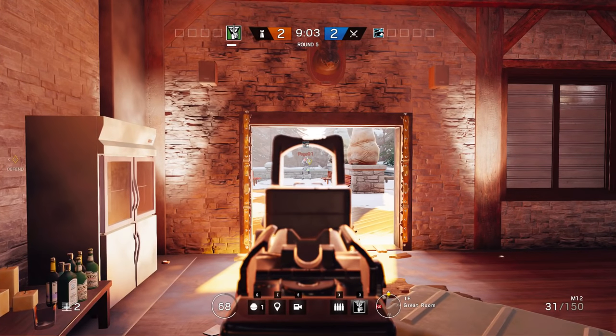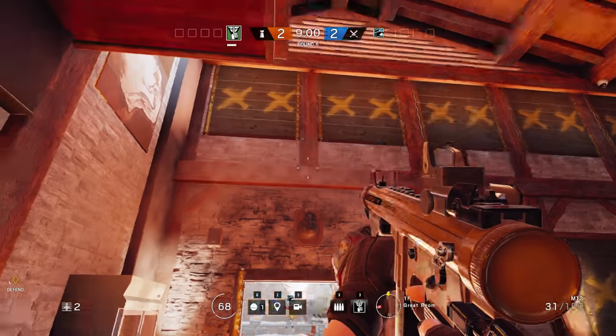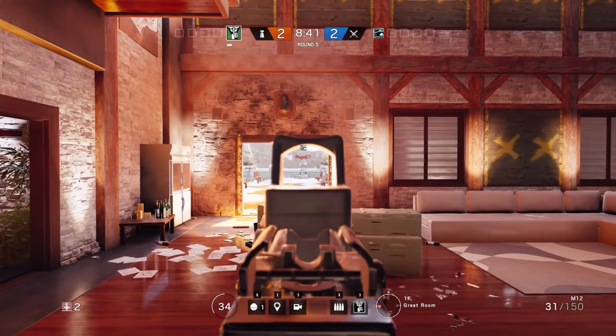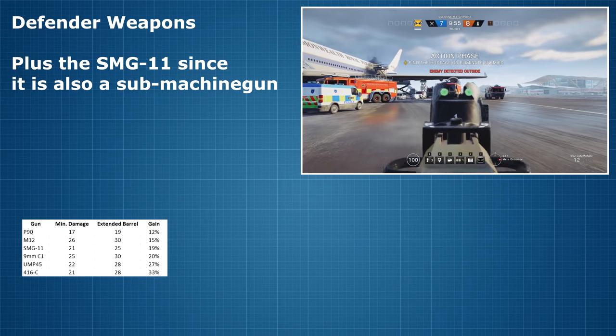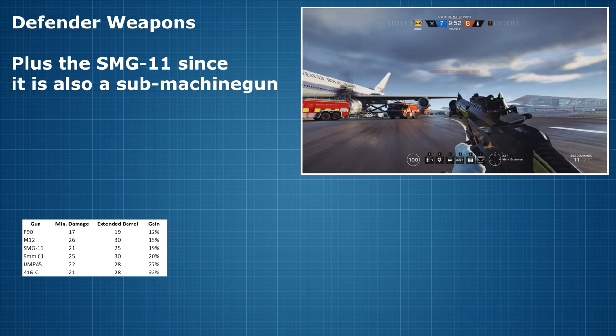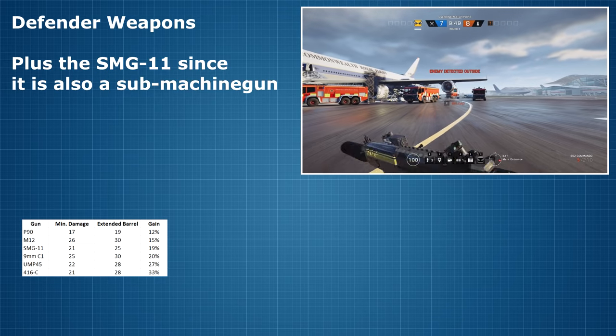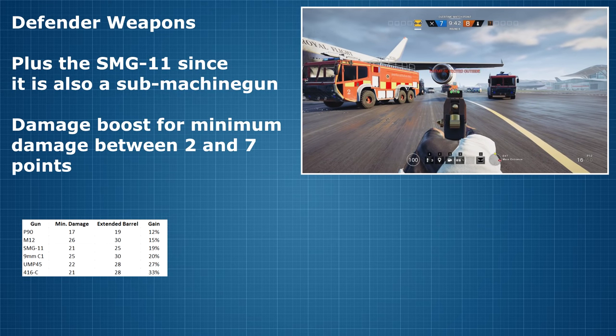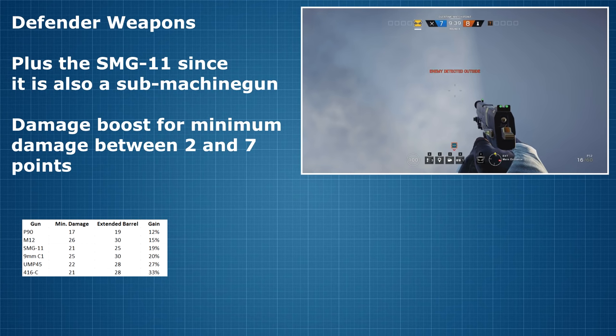Now that we've established and confirmed the basic function of the extended barrel, I'll focus on what really matters for the remaining weapons — the increase we see in damage at maximum range. Let's first look at the defender weapons capable of attaching the extended barrel: the P90, the M12, the SMG11, the 9mm C1, the UMP45, and the 416C carbine. Examining the minimum damage ratings for each weapon with versus without the extended barrel, the damage boost ranges from 2 points for the P90 up to 7 points for the 416. While the P90 only gets a 12% boost to its minimum damage, the 416 gets 33%.